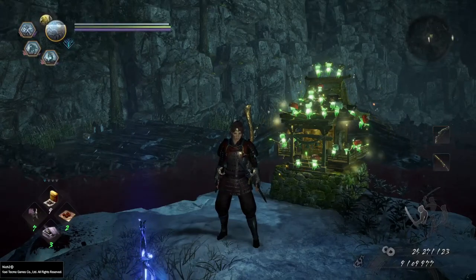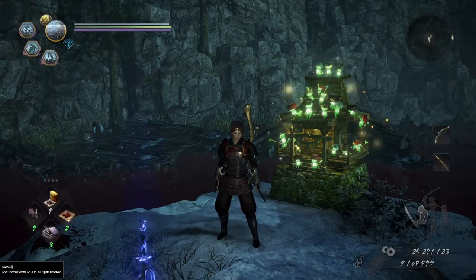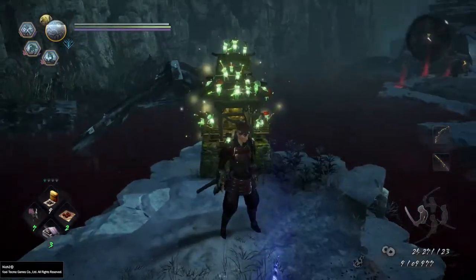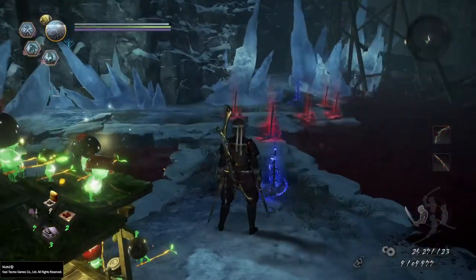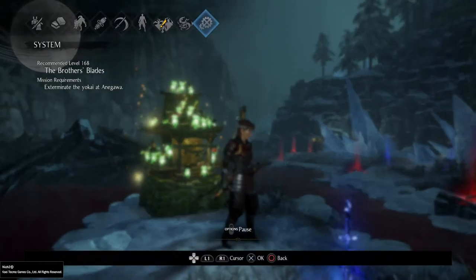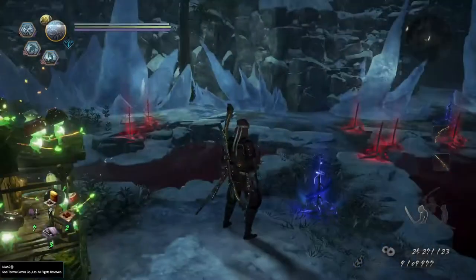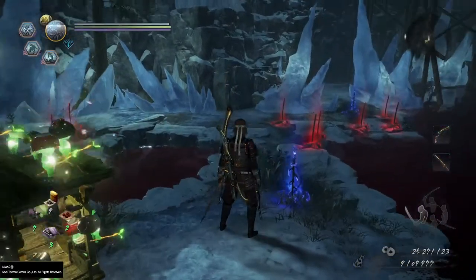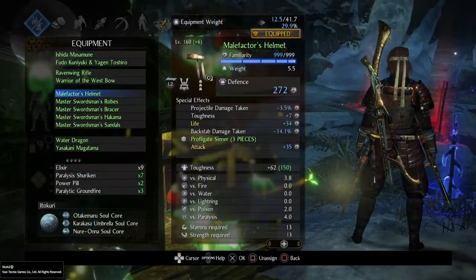Hey guys, you're going to have to bear with me for a moment because I'm not used to doing these kind of videos, but whatever, here we go. This is where we're going to try and efficiently farm Revenants the best way we can, and we're doing that on the map called Buffers Blades. It's a region free for New Game Plus, and we're maxing out for like one-shot potentials basically, so we can just get these Revenants done really easily.